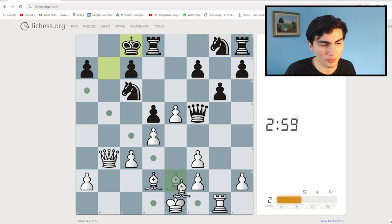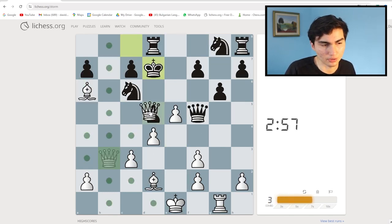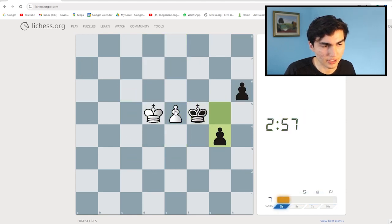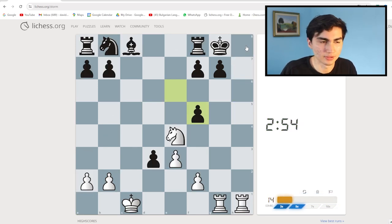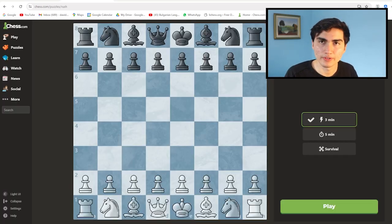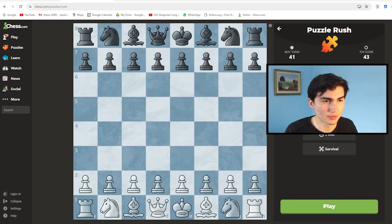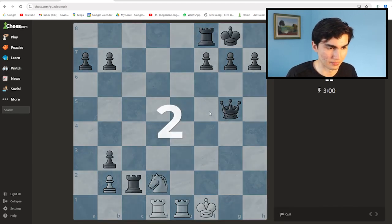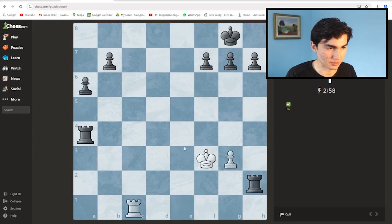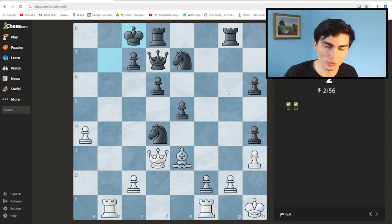Chess puzzles are a warm-up because they get your brain going. For example, in a position you might play a check, take a knight, play e5, and promote a pawn — quick and effective. Chess.com has an equivalent called Puzzle Rush. The downside is you only get three or five tries per day, unlike Lichess which is unlimited, but it works the same way: three minutes to solve as many puzzles as you can.